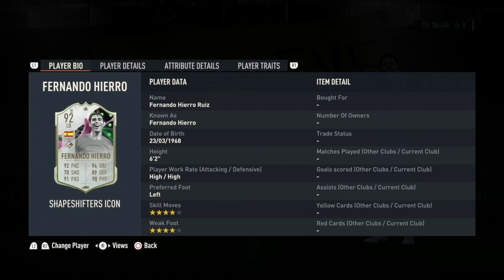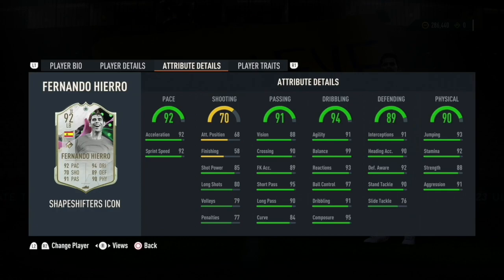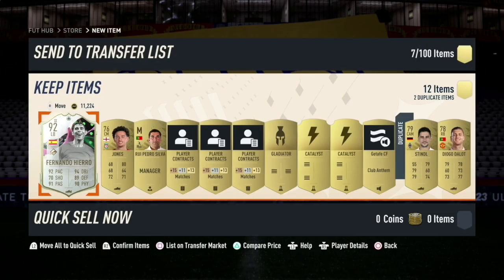That is super nice — high work rate, high defensive, left foot, four star skill moves, four star weak foot. He's got 92 pace, 70 shooting, 91 passing, 94 dribbling, 89 defending, and 90 physical.